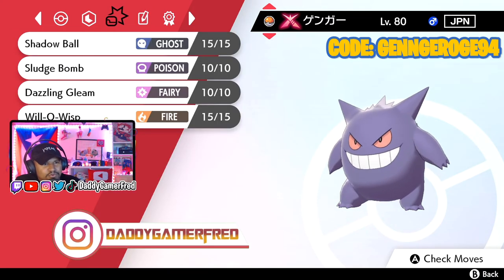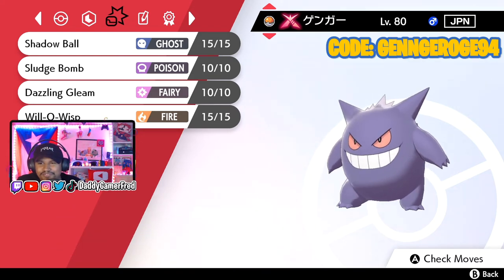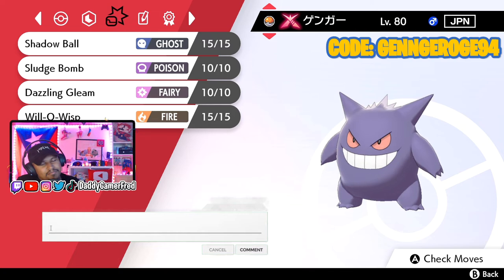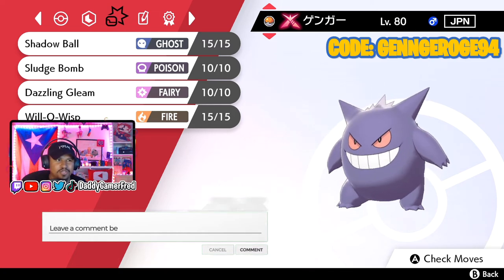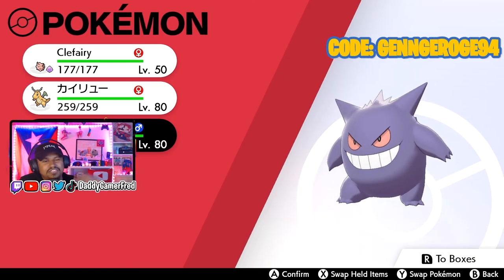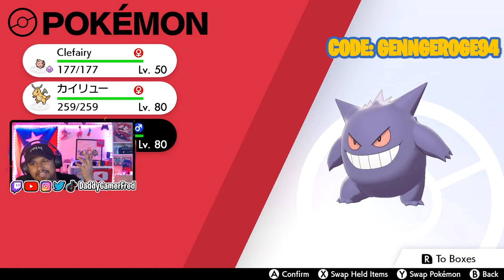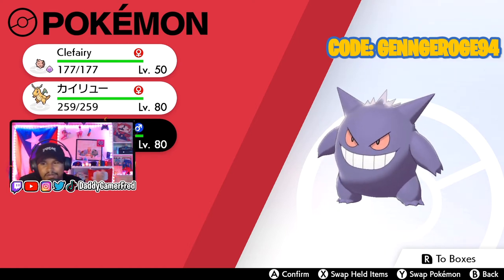He's got a Ribbon. The moves he's got are Shadow Ball, Sludge Bomb, Dazzling Gleam, and Will-O-Wisp. I'm not sure if this is the best loadout for Gengar — competitive players, sound off in the comment section below. You can get Gengar on multiple profiles. I'm going to do that so I can have one to toss into Home and still have one in my game files if I ever need it for trade.